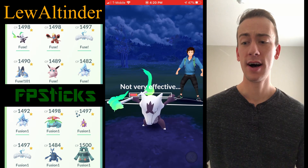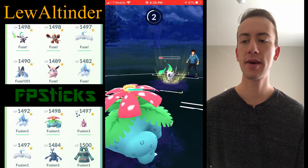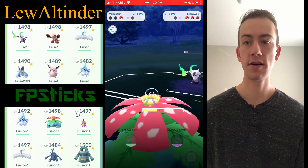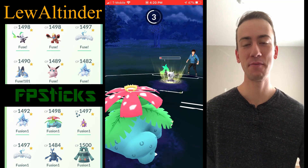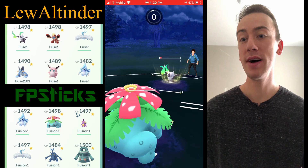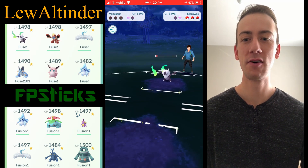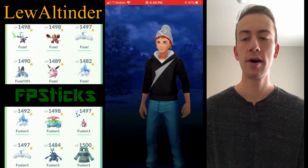Alolan Marowak running Fire Spin, Bone Club, and Shadow Ball — all those moves hit Bronzong for super effective damage too. This was a total fail of a match, but the big lesson is: you have to watch out for Alolan Marowak because that thing is brutal.